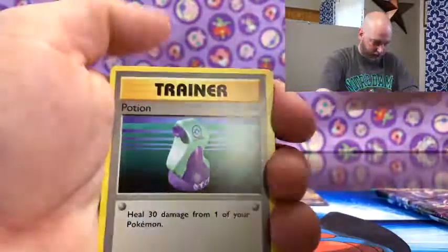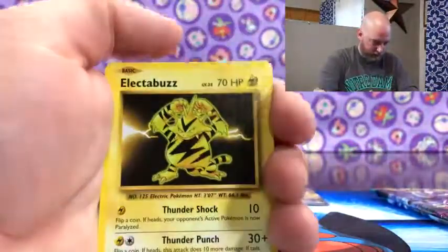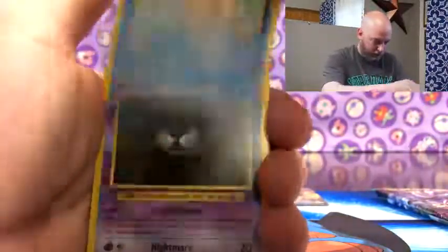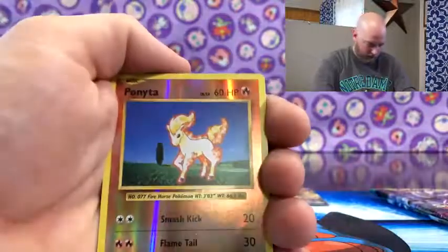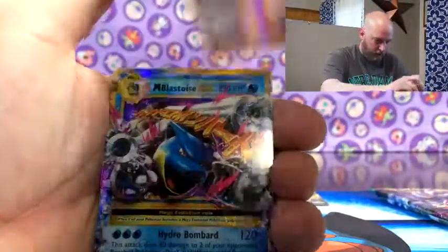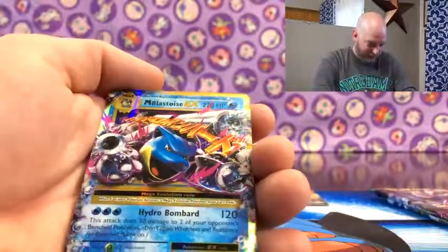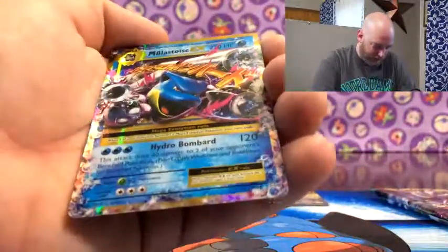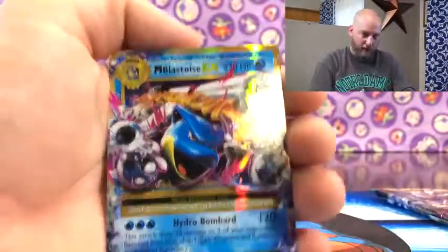Poliwag, Pokedex, Potion, Rattata, Vulpix, Electabuzz, Magikarp, Gastly, reverse Ponyta, and then oh - Mega Blastoise EX! I don't think I've got this one - I've got the other one. Which one is this? Yeah, 23. I don't think I have that one. Cool.